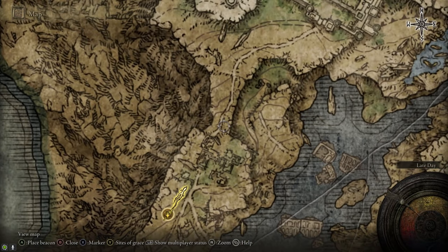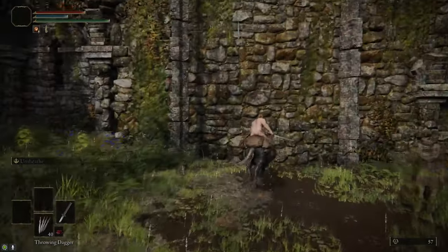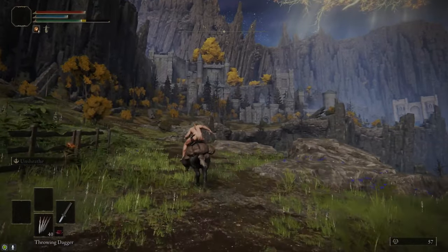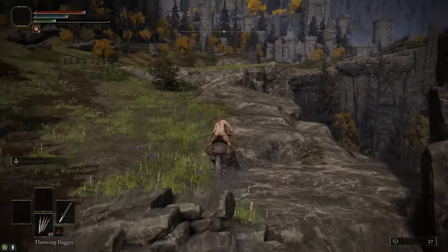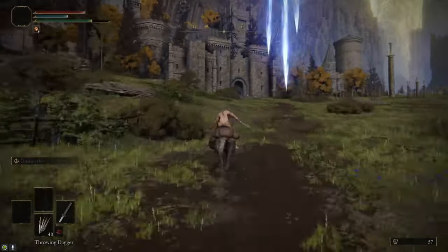After that, we're going back to the Site of Grace that was by the West Liurnia map, and we're going to follow the road north through the Kingsrealm Ruins. At the end of the Kingsrealm Ruins is this big wall — if you hit it, it disappears. There's a Site of Grace on the other side of it. We'll come back and talk to Iji the Troll here later on. But first, we want to go up to Caria Manor, where we're going to actually get the Sword of Night and Flame.